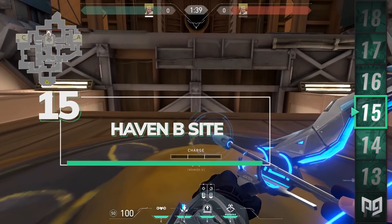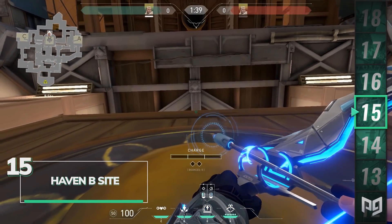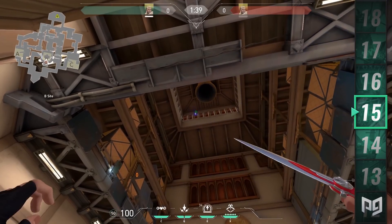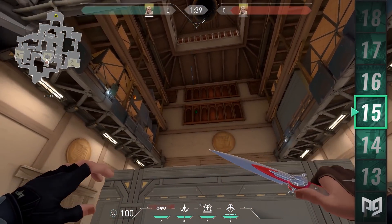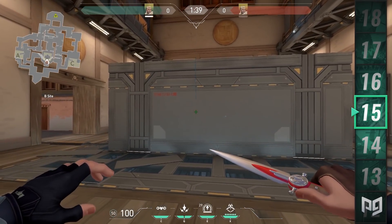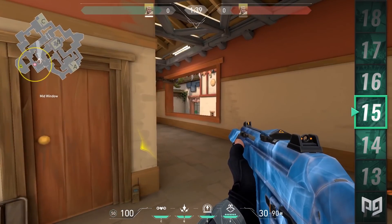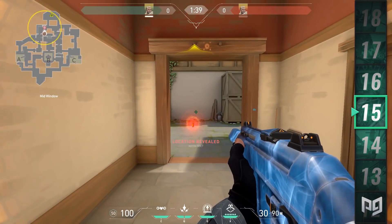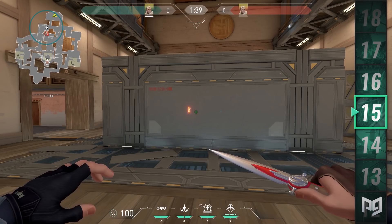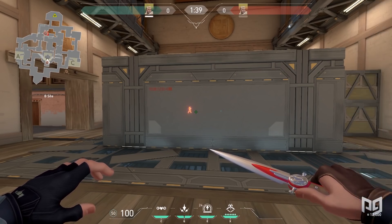Loading onto our last map, we have Haven with a sick Recon Dart from B site. Find the sun and line it up with the middle of the wood wall. Look at the roof and find the third window from the left. Aim up in the middle of the window and then pull your crosshair higher to the right wooden beam above the window. Two bounces and a full charge will send it straight behind the middle window and A long. Use this early round to get information on whether they're coming through A early, or later to see if anyone is lurking.